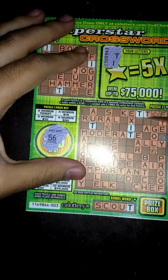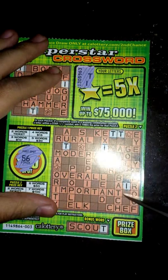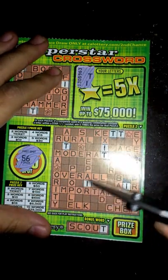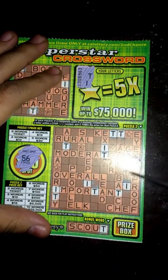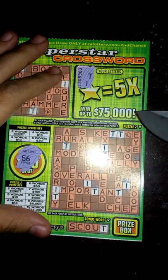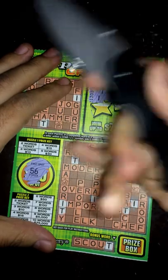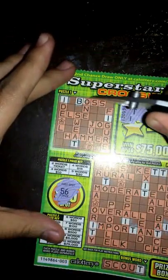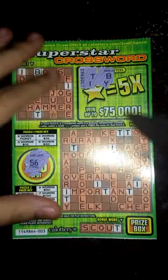These two letters are helping out a lot already right off the bat — seeing some good uncoverings, so off to a good start. Let's go ahead and move on — two more letters, we got B and Y. None of those are in the bonus word. No more B's, any Y's? Looks like nope.